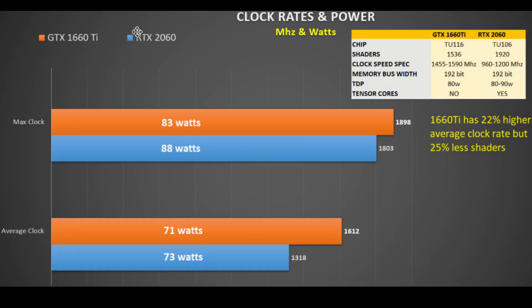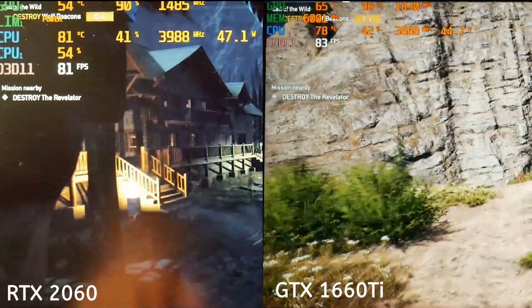In this chart I measured the average and max power usage and clock rates across six different games. In the top right corner there's a comparison of shader counts — the 2060 has 25 extra shaders over the 1660 Ti. The max clock rate is similar at around 1800–1900 MHz, but the 1660 Ti's average clock rate is substantially higher: 1612 vs 1318 MHz, representing a 22% higher average clock rate. This largely offsets the 25 fewer shaders, so we expect performance to be fairly similar.